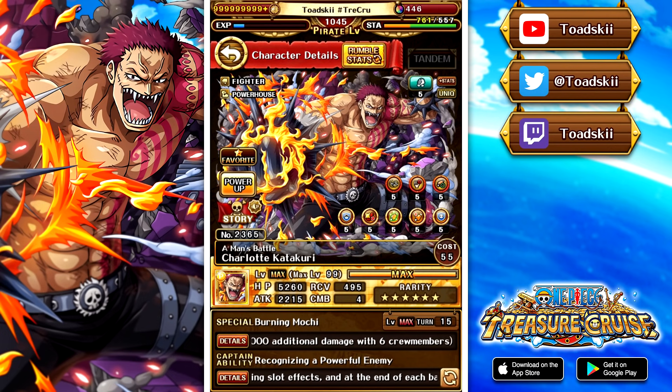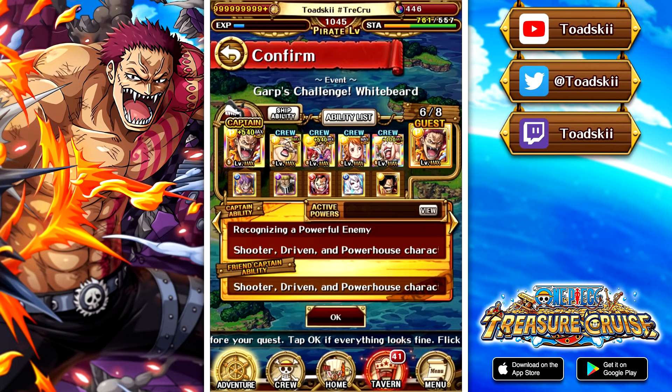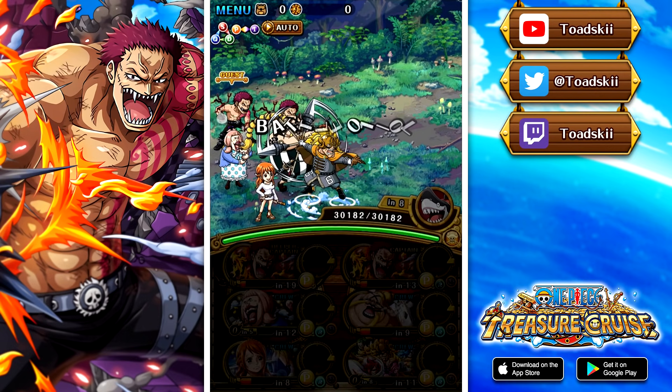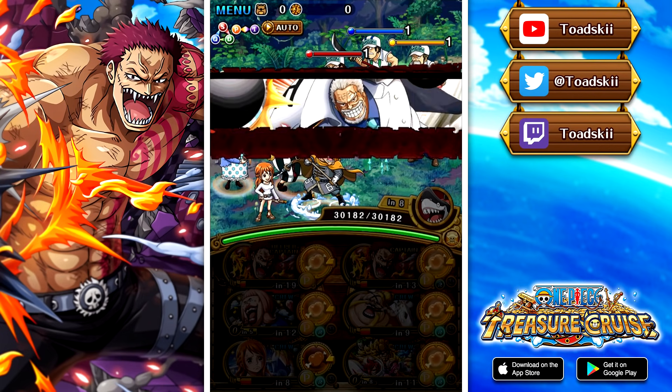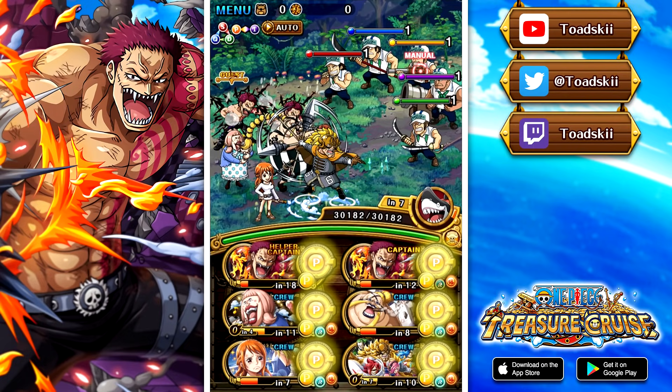But without further ado, let's go ahead and get into the content. Jumping into the first clip against the Whitebeard Challenge, we're going to go in order. You'll notice a trend within all these teams — we actually use characters that are not fully boosted under Katakuri's Captain Effect.